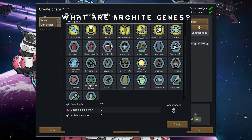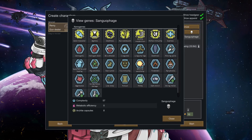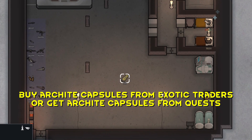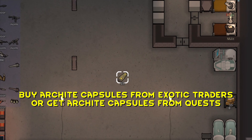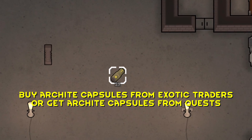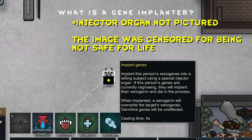What are archite genes? Archite genes are powerful genes that cannot be scanned. Sanguophages have all 7 archite genes. Archite genes can be purchased from traders and then banked for assembly, or acquired from a vampire directly. Archite capsules are rare and exotic items allowing you to implant banked archite genes. Six of the seven archite genes require one capsule to be implanted, and archite metabolism requires two capsules, meaning that if you want to implant all seven archite genes, you would need eight capsules to perform the xenogerm implantation. A gene implanter is a gene that grants a special organ which allows you to insert your xenogenes into a recipient. The process has a two-year cooldown and is the method that sanguophages use to spread vampirism. A gene implanter will copy archite genes into the recipient, skipping the need for archite capsules, archogenetics research, and the banking of archite genes.